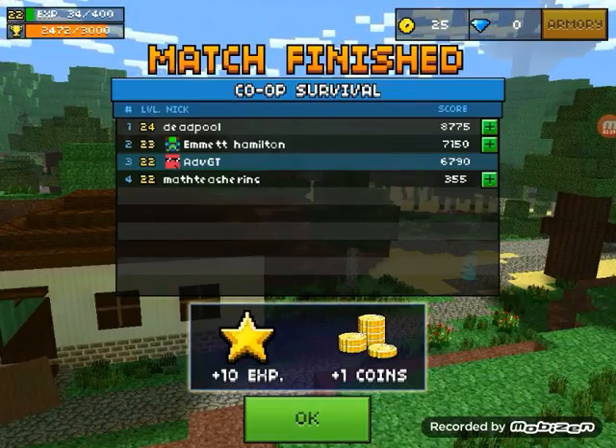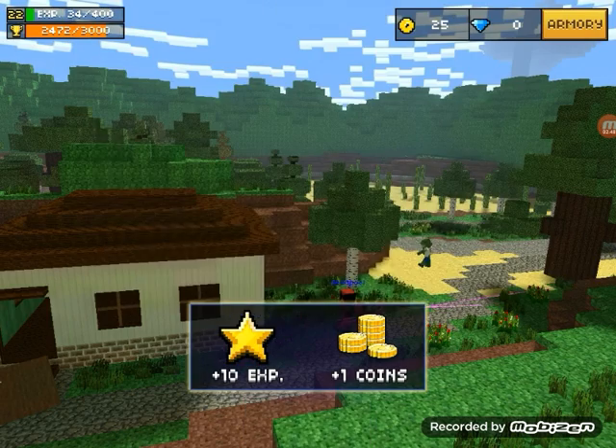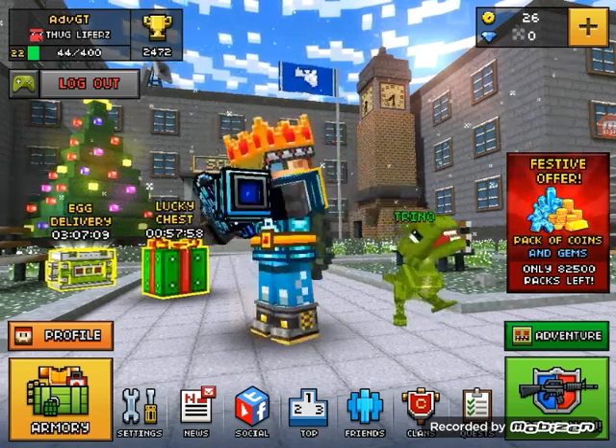Coming in second, I got ten experience and one coin. So if you come first you get 20 experience and three coins; coming second gives you 15 experience and one coin. That's why it's worth trying to come first — that's the tip, guys.